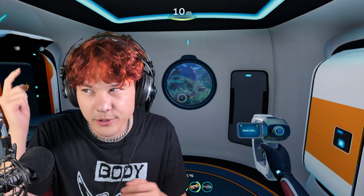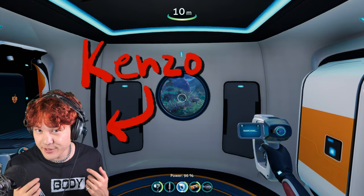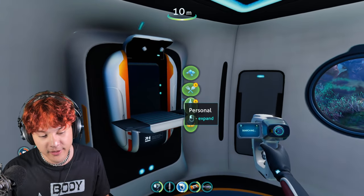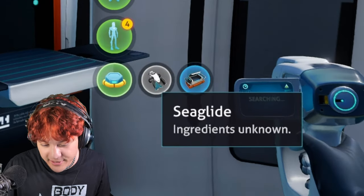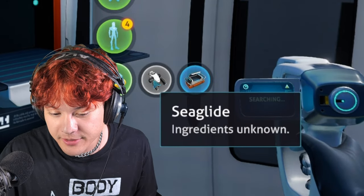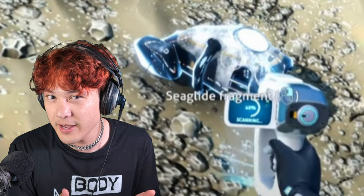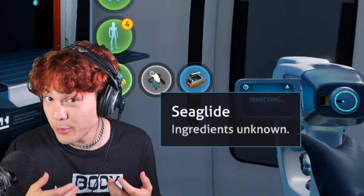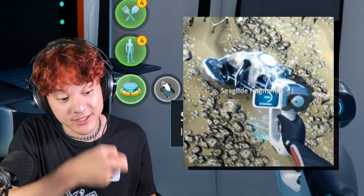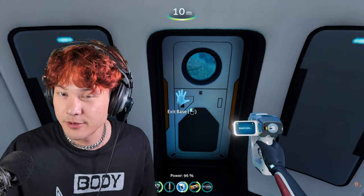Hello and welcome back to Learn English with Subnautica Below Zero. My name is Kenzo and this is English from the Ground Up. In this video I want to build the Seaglide. In order to unlock the recipe to build the Seaglide, I'll need to find some more Seaglide fragments. I found one of these fragments in the last video, so the first thing I'm going to do is go search for more Seaglide fragments to scan with my scanner.